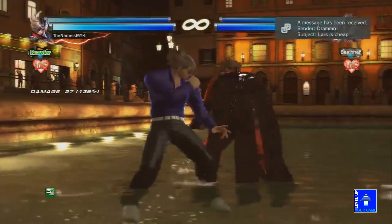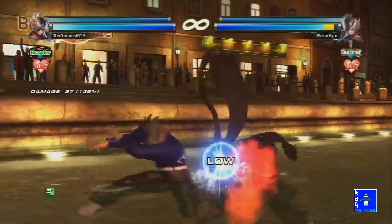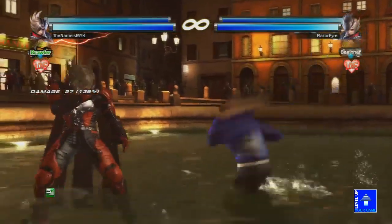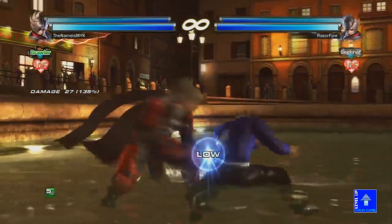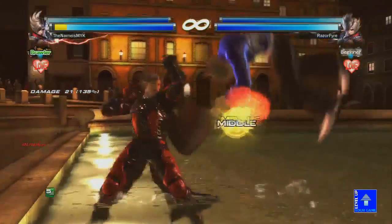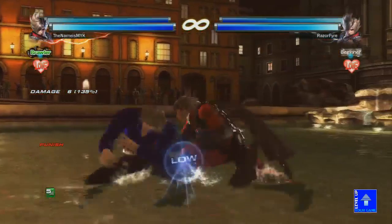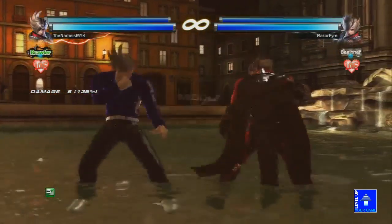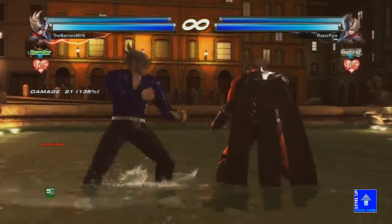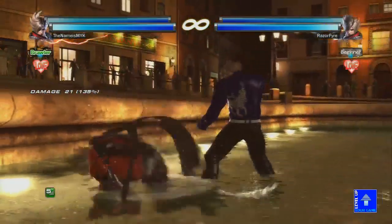He does have a throw and a low from Demon Slip. The low looks really good — hella launch-punishable and he's really slow out of the stance, but for 22 damage, that's a round-ender. On counter-hit it does launch-punishable on block, but on counter-hit it gives a knockdown.